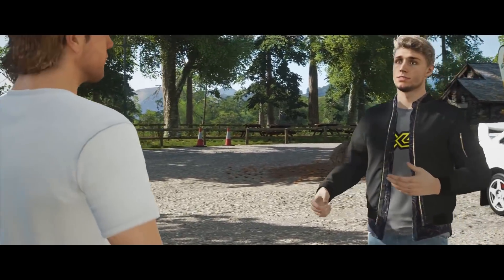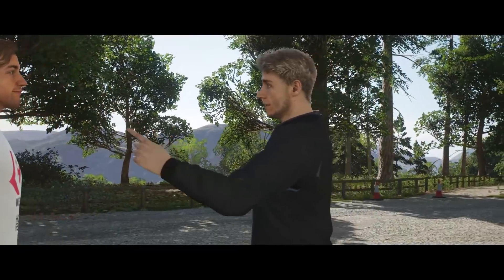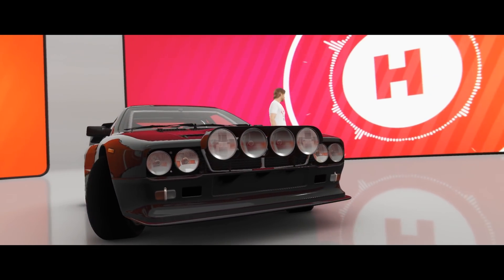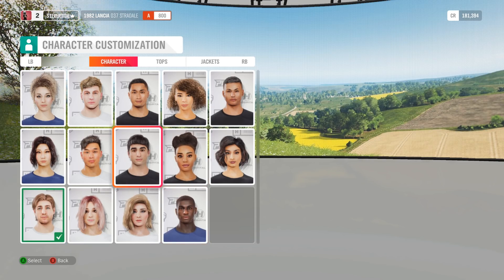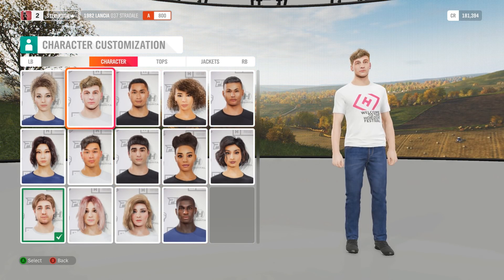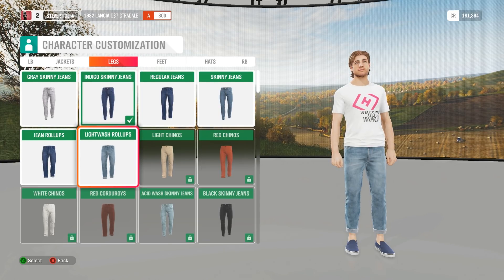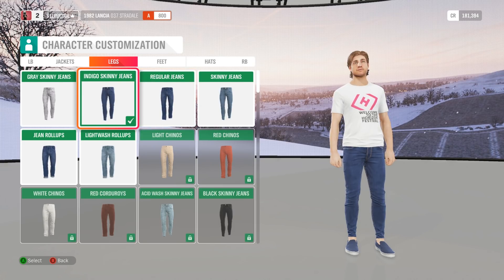New to the Horizon franchise is Horizon Stories campaigns, which are unique, self-contained stories separate from the Horizon Tour. The stories are fun little deviations from standard racing, and I really enjoyed participating in them. Another new aspect to the game is your in-game character. While you've been able to select your name and gender in the past, this time around you have to choose from about 20 different in-game characters. Frankly, I was a little bit disappointed with the selection of in-game characters — not one character looked closely like me at all.